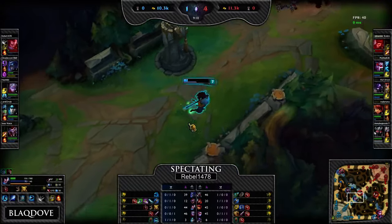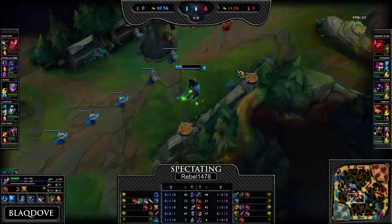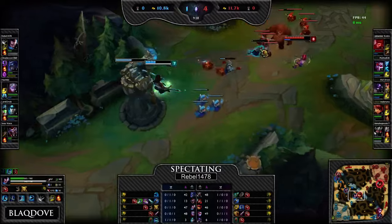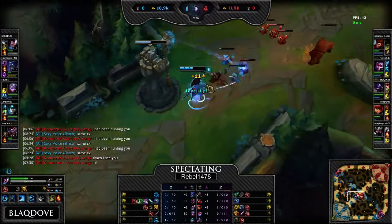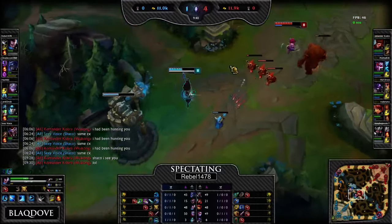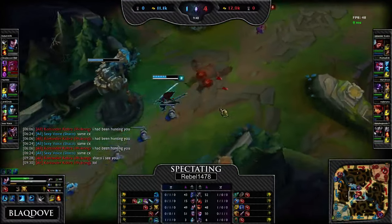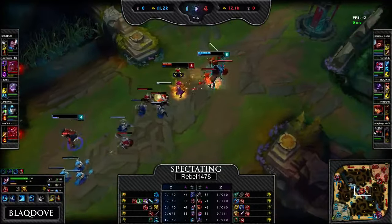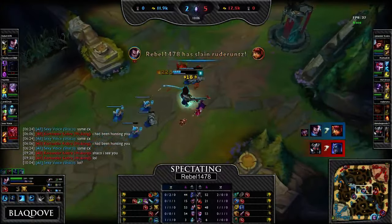Don't even bother using your health pot — just back. You know her flash is back up. Her auto attack range is really high, so she just needs to stay near you, auto you to take your shield down, and then QW and you're dead. But she didn't do that. Sheku comes in for a gank — you're a bit behind — but that was alright. Just get the CS.